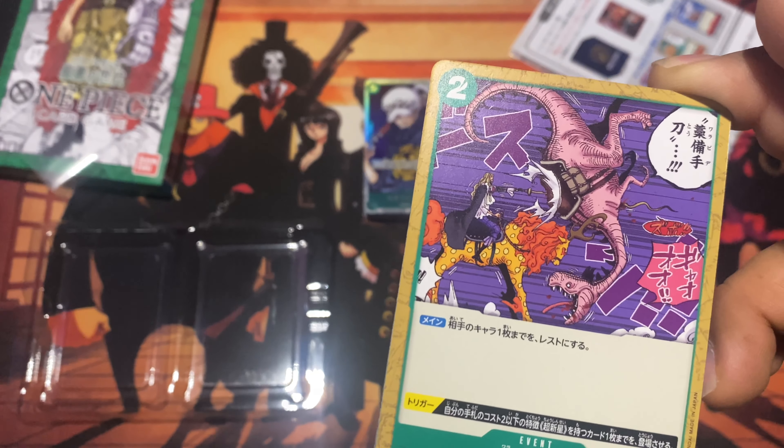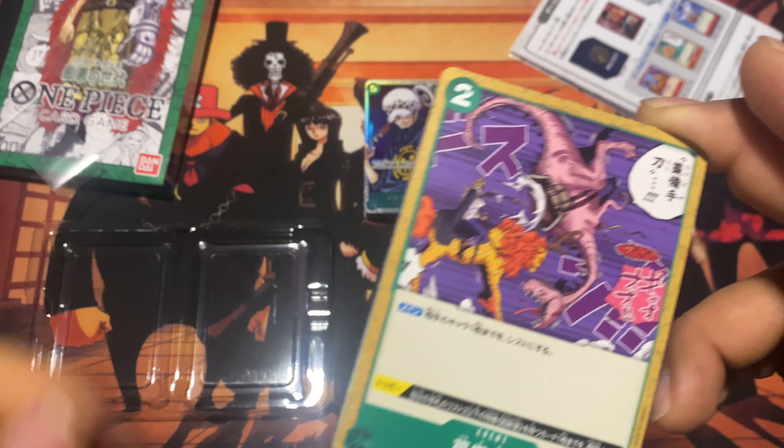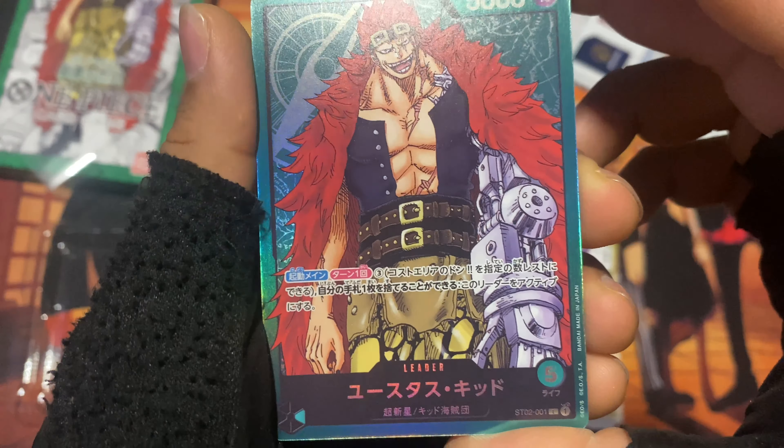He's on top of some animal — kind of like a deer or a moose, but not quite either one. Whatever, I forgot the name. Anyway, there's Basil Hawkins again, and there's Kid as the leader card.